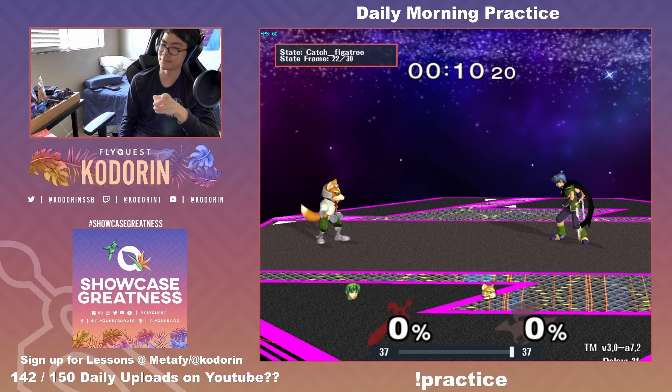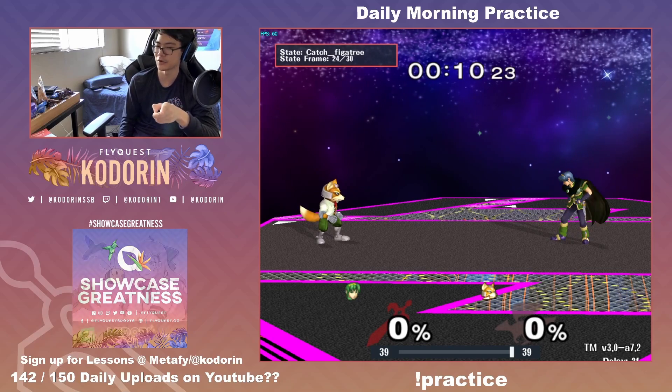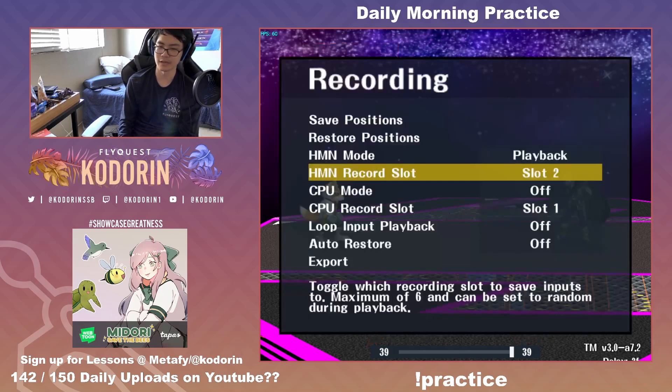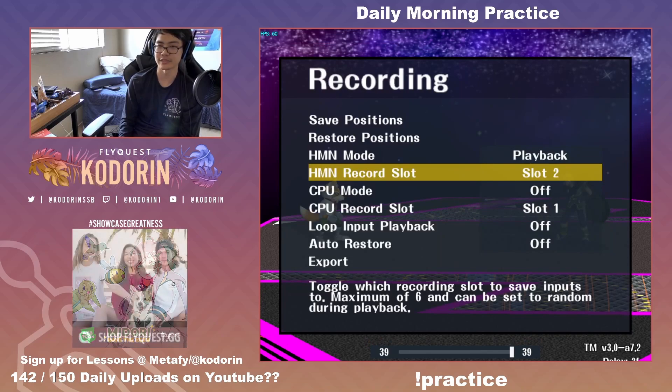This is the optimal way of chain grabbing. If you're trying to chain grab Fox and Falco at around 10 to 20 percent, you need to do it this way. I can set up a scenario where this is precisely the case.